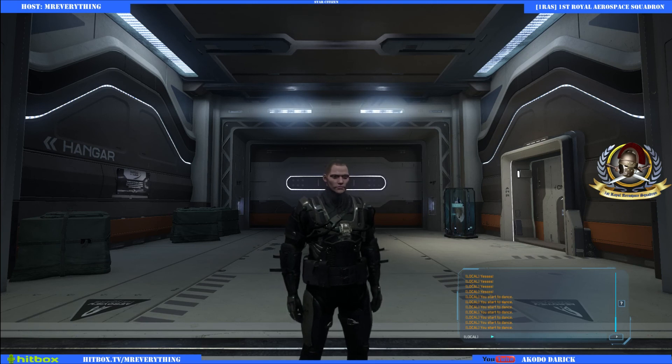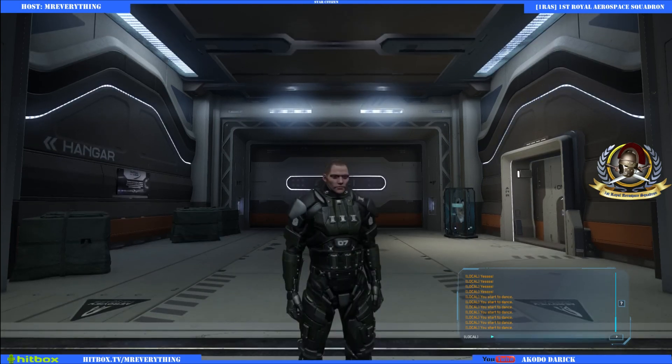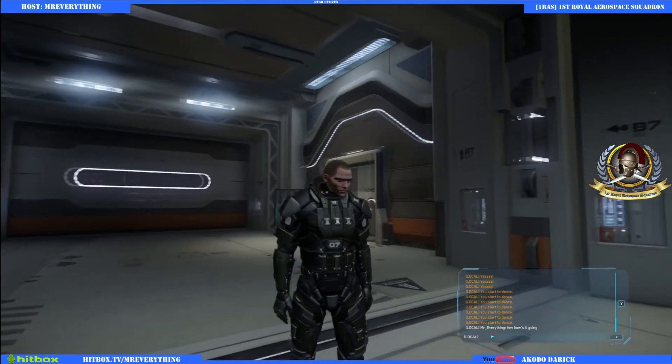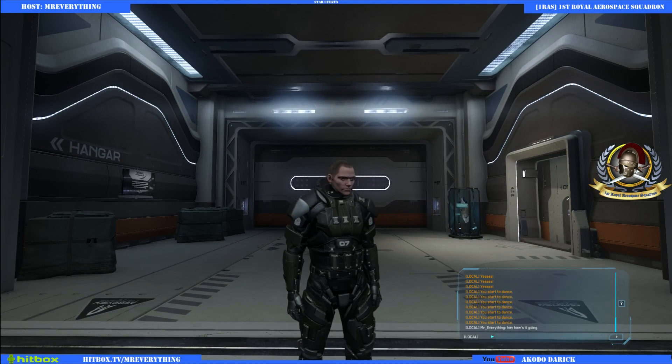That is the end of the outfits and loadouts — you can cycle through them. When you go into the Social Module you can be in the outfit you want, and when you're interacting with your buddies you can just type in a message like 'hey, how's it going' and everybody will see that if they have their chat open. For those watching live on Hitbox, stick with me — I'm going to pause the video and restart it, but the stream will stay the same. Then I'm going to go through the elevator and head up into ArcCorp to explore.